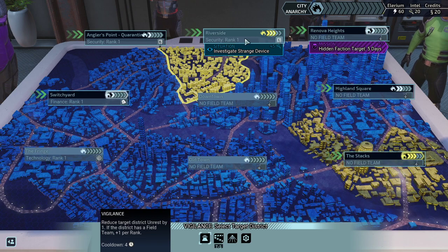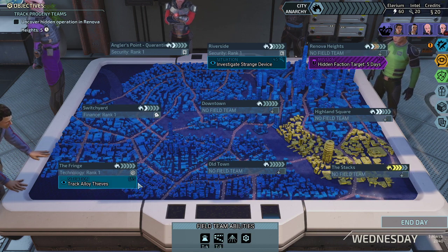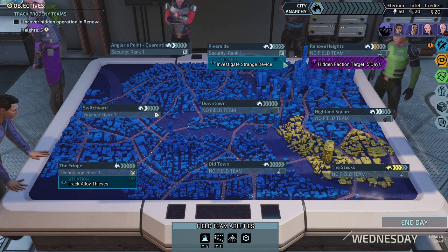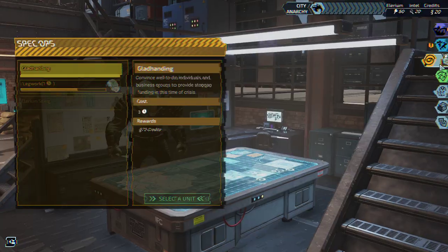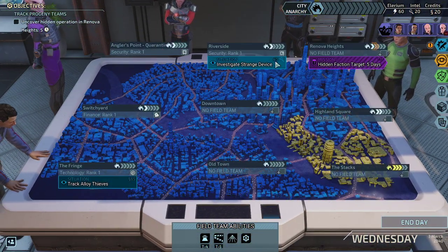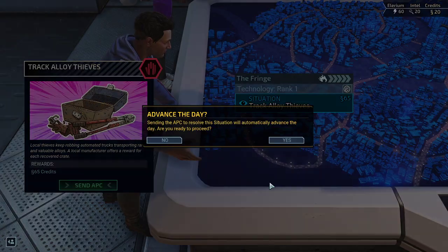Our field team over here will reduce two civil unrest instead of one, which gives an additional incentive to place field teams everywhere because you can deal with civil unrest so much better. I'm almost tempted to build more field operating teams. Given our situation, next turn we're going to get more intel through Axiom who is currently doing his legwork mission — that'll give us 60 intel, raising us up to 80 intel. That would be 125 total, but we'd need 130 for two purchases, so we're going with credits and advancing a day.